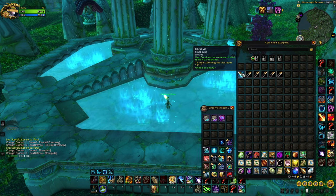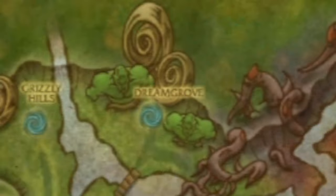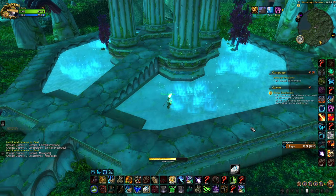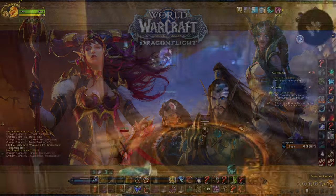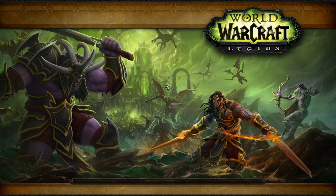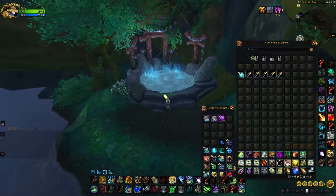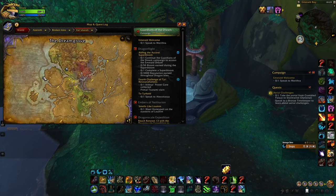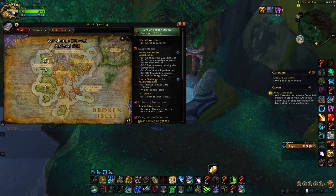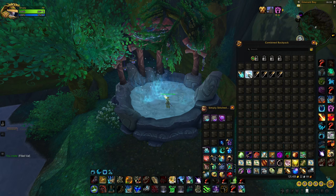For the next vial there are a few ways to get there. The easiest is if you played Legion and have the Dream Grove druid order hall, since it's right nearby. If not, hearthstone back to Stormwind, go into Suramar, and fly up there. Once you arrive, you'll see on the map it's a bit north of the Dream Grove. Go into the pool again and press the vial with B, for the Broken Isles. Vial number two is done.